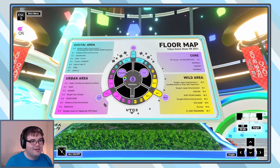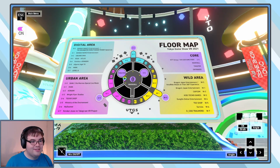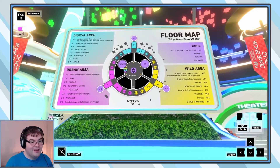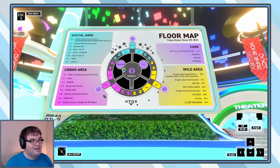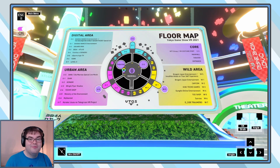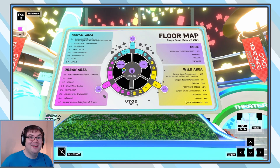The core area has the main hall, the theater, the entrance, the VR costume port. The wild area has the Attack on Titan Hexa Ride, the 360 degree experience, Capcom, Koei, all that good stuff. Digital area: Bandai Namco, Square Enix, Sega Atlas, VARC. Even Level 5 is here — we can ask them where Yo-Kai Watch 4 is because I'd really like to play that game.